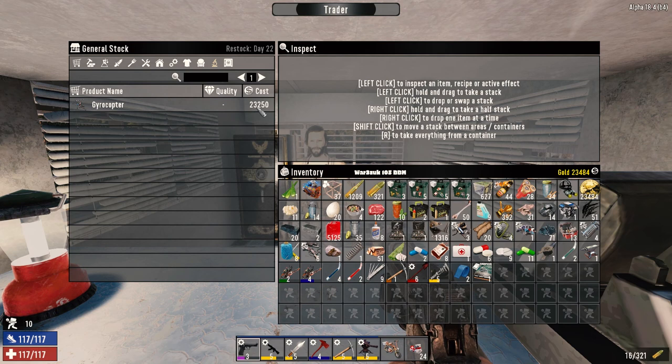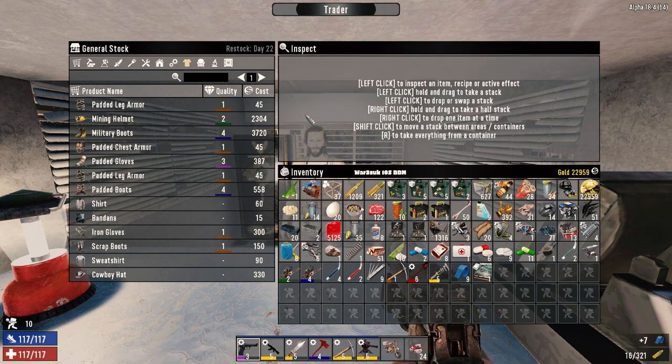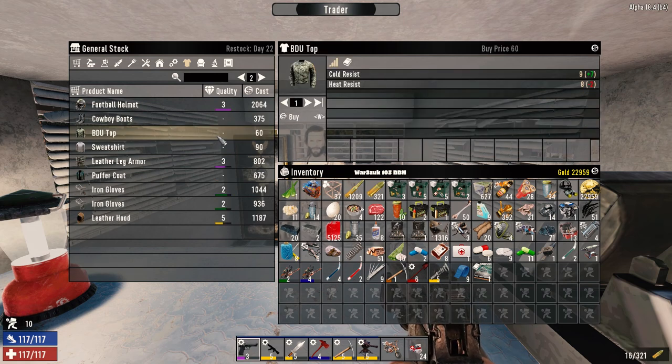We have just enough to buy a gyrocopter - we got one sitting on our runway still. Military Boost level four. The armor now - it doesn't matter what level it is, it's all the same armor rating, but the resistance and durability go up based on how good it is. BDU top - less heat, more cold than what we're wearing. I think we're fine with that.